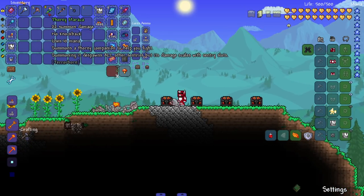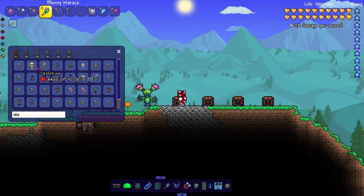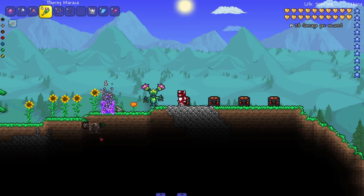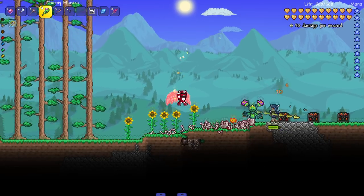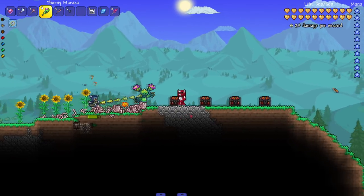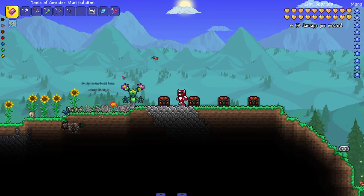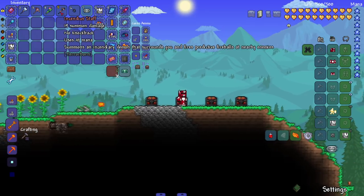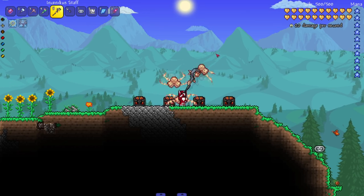Next up, I think this is a Sentry - Thorny Maracas. Summons a thorny companion to help you fight; summoning it despawns all other sentries, but its damage scales with sentry slots. That sounds cool - look at that, it's like Maractus! It's already shooting - good damage. It said it scales with more sentry stuff, which is pretty good even though you probably won't be getting more sentry slots for a long time.